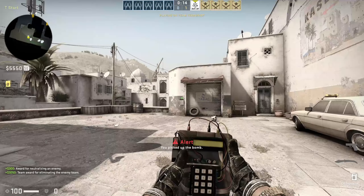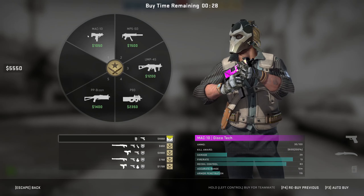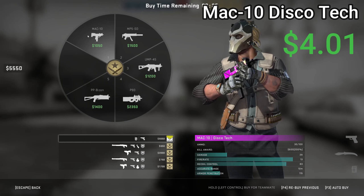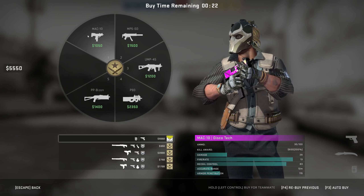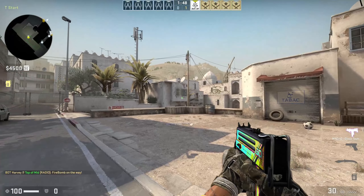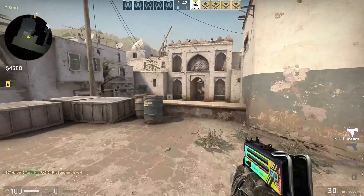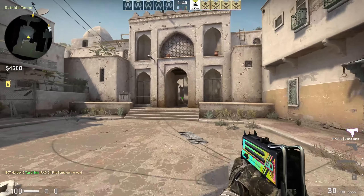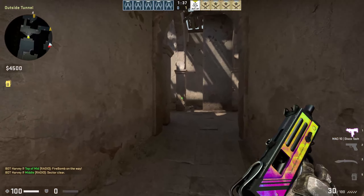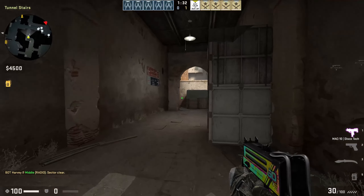The first craft is the MAC-10 Disco Tech. It costs $3.84 in field-tested condition. I have one Go sticker valued at 17 cents, bringing the total to $4.01. It's just one sticker, but the way the gun shines and changes color really goes with it. It sits right in the back, not covered up by anything — just pretty clean and very affordable.